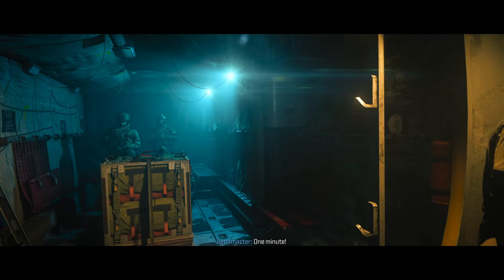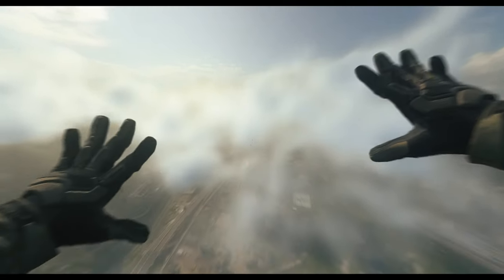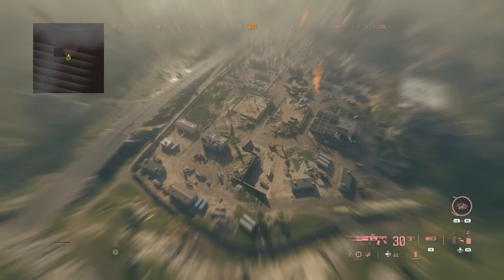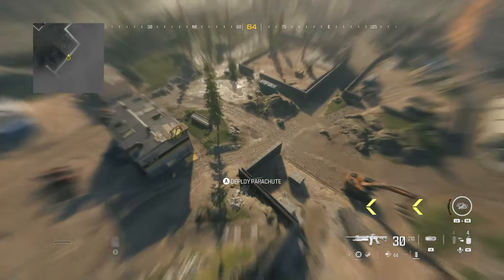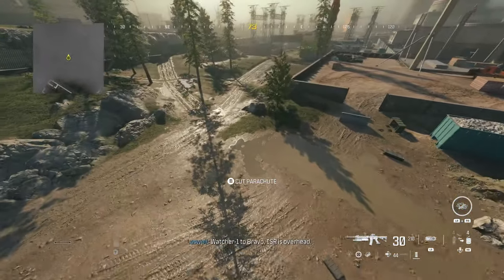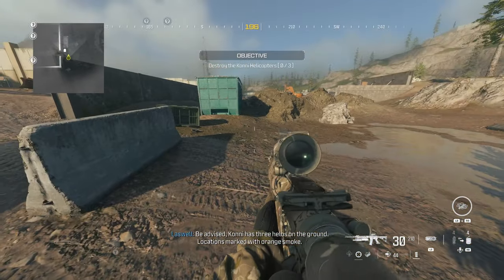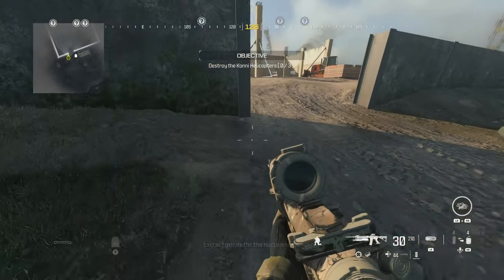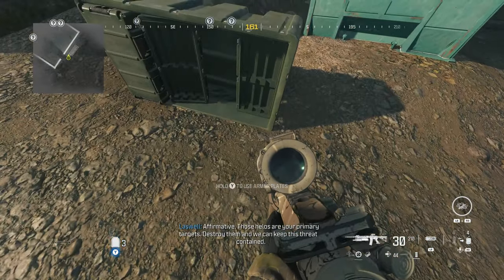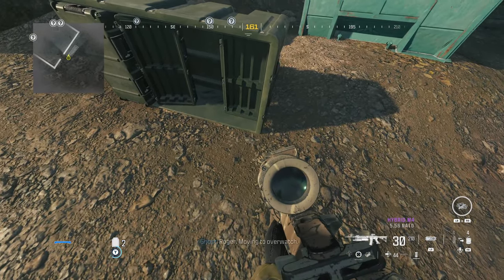One minute, all right, we've seen all this. ISR is overhead — the advisors have three kilos on the ground, locations marked with orange smoke. Extract points for the nuclear material. Affirmative, these kilos are your primary targets. Destroy them. We need to see this threat contained — get these plates on us.